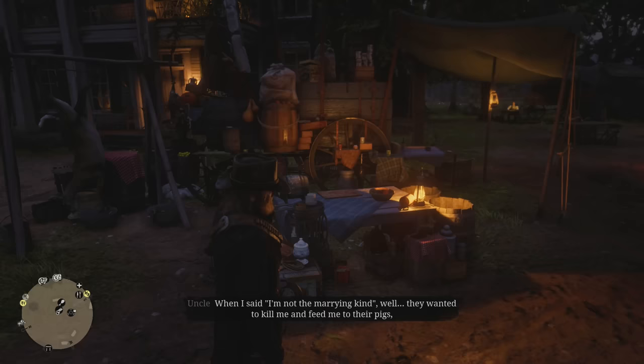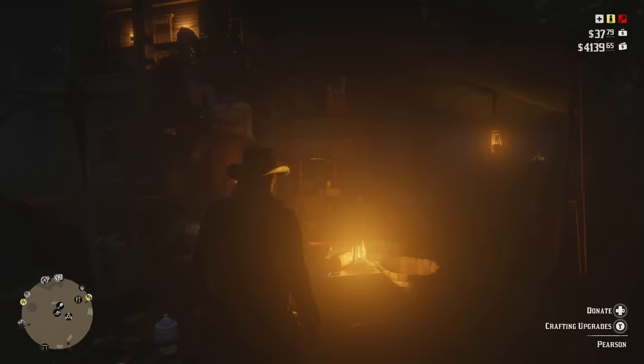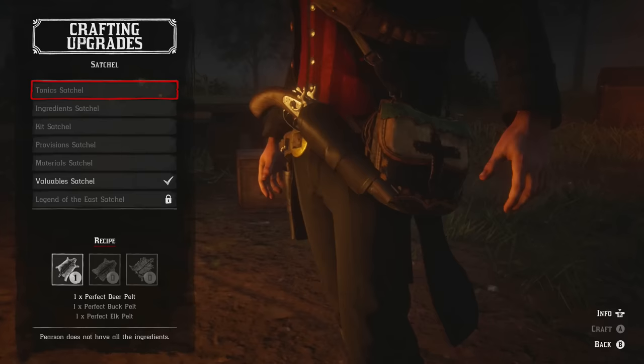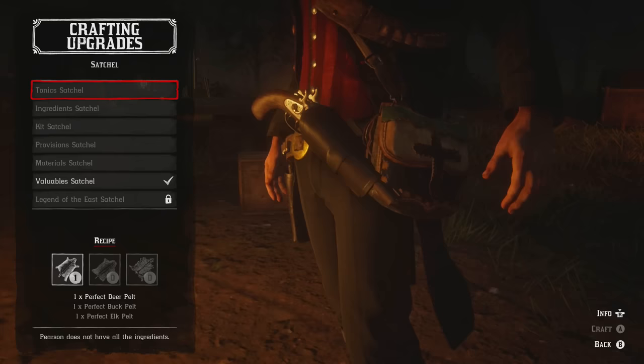Welcome back to Red Dead Redemption 2 and welcome to the ultimate guide for crafting all the satchel upgrades in the game. In this video I'm going to be showing you all the requirements, the animal locations, the sweet spots for clean kills, and I'm going to leave a link in the description for a heat map to animal locations because of people being in different chapters. There will also be timestamps for every different animal. Coming over to see Pearson, if we go into the crafting upgrades there are seven different satchels in this game, with the Legend of the East satchel being the very last one, and you have to craft all previous satchels to unlock it.